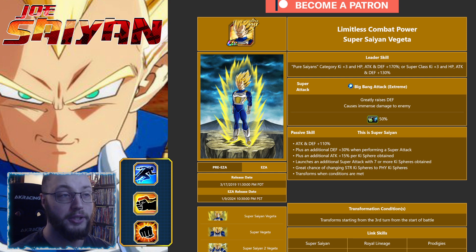Pretty much straightforward: he greatly raises his defense on Super, attack and defense 110, plus another defense plus 30 on Super, 15% attack per Key Sphere, he launches an additional Super with 7 or more Key Spheres, and then he has a great chance of changing STR Key Spheres to his Key Spheres. So right now he's launching an additional attack and stacking defense — that's two guaranteed Super attacks as long as you grab 7 Key Spheres.